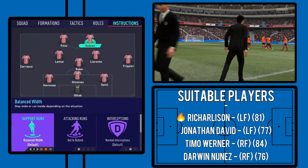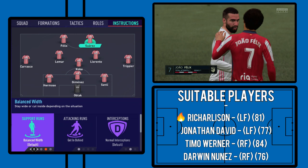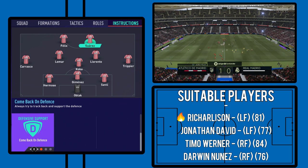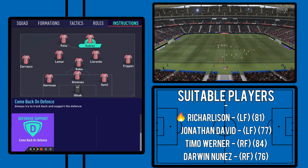Moving on to Suarez: with support runs, we have this on unbalanced — he'll occasionally come out wide when he needs to, but really he's the focal point of the attack, the number nine. That's how he gets so many goals — generally in between the posts, picking up those final balls. We have him on getting behind, as already discussed, and on come back on defence as well. With 11 men behind the ball, you're a lot harder to break down, and that gives you that extra security.